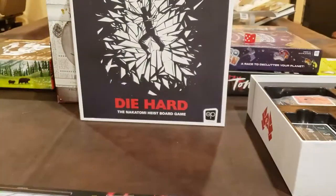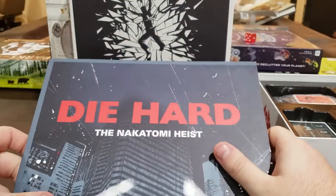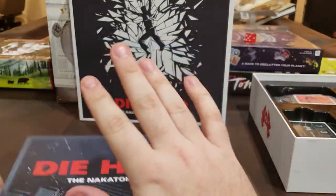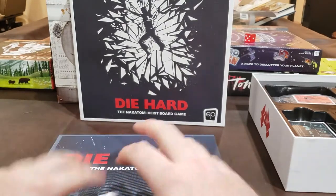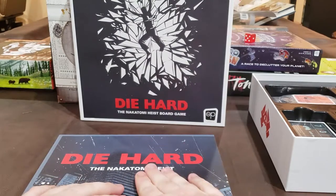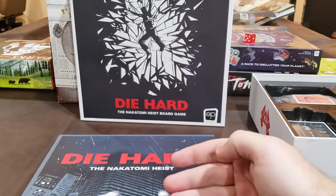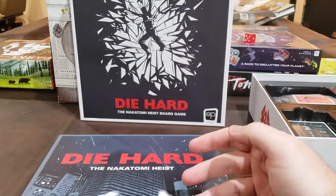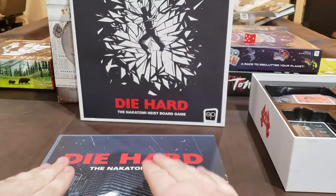You've got strategy on both sides. If you're Hans, you're kind of trying to lay things out and control the building. While if you're McClane, you're trying to disarm all the bombs and foil the thieves. So it's very much a battle of wits.